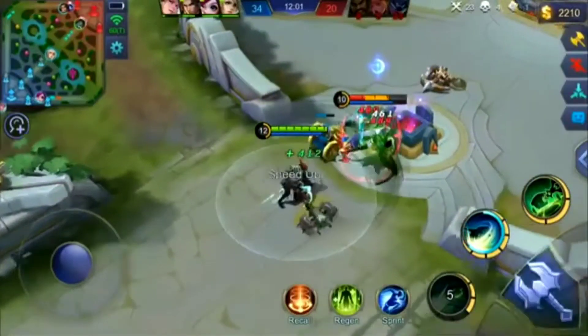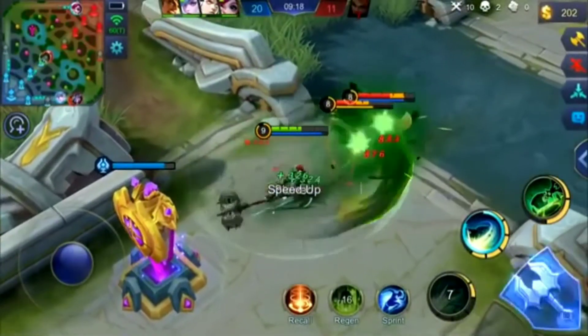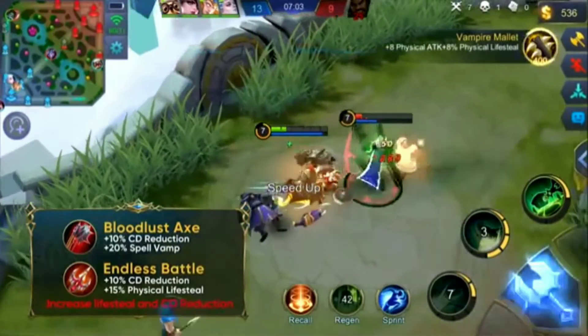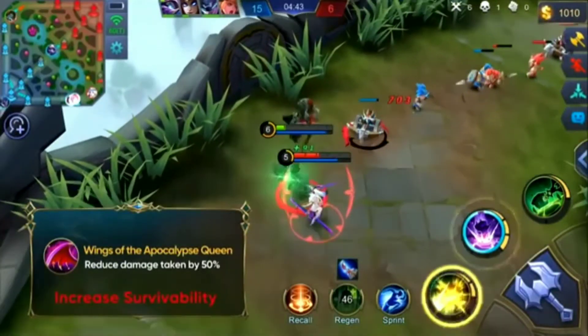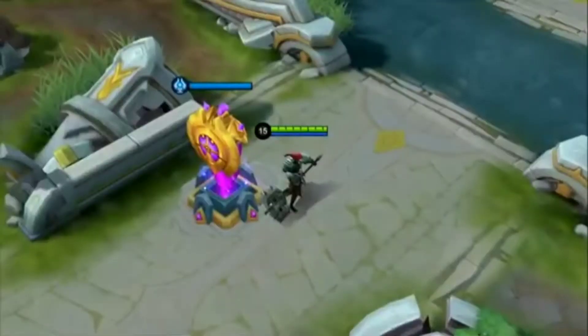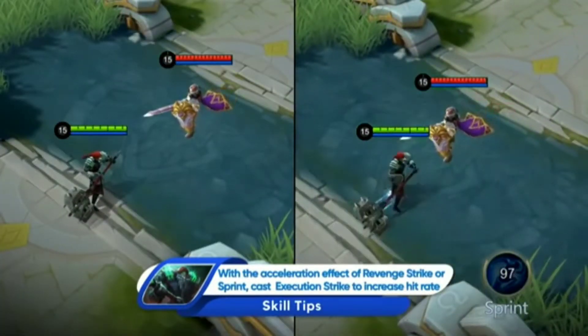Welcome to another episode of Road to Mythic. Today we'll talk about Terizla the Executioner. Terizla is armed with a very heavy, slow-speed weapon that deals extreme damage. Recommended equipment: Bloodlust Axe and Endless Battle increase lifesteal and shorten skill cooldown; Blade of Heptaseas and Blade of Despair greatly enhance burst DPS. Wings of the Apocalypse Queen enhances durability when coupled with Terizla's passive.